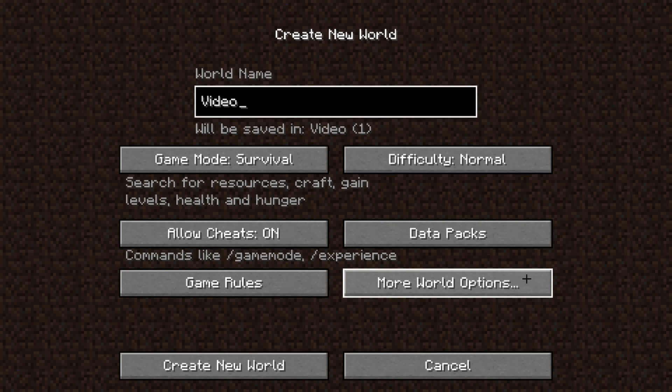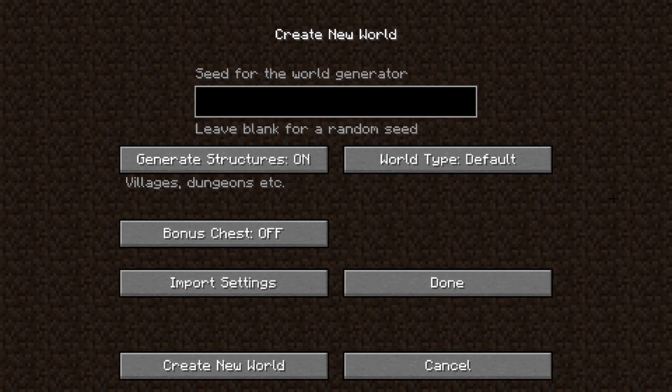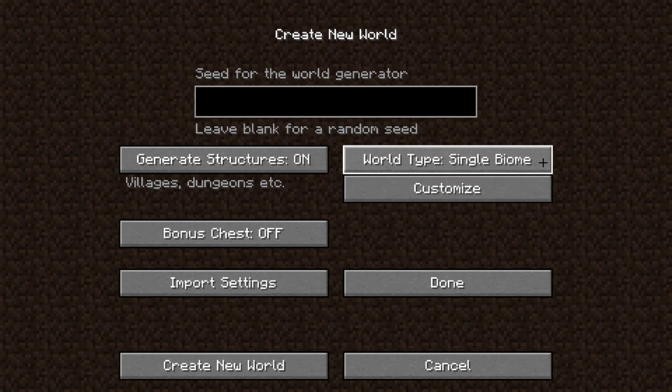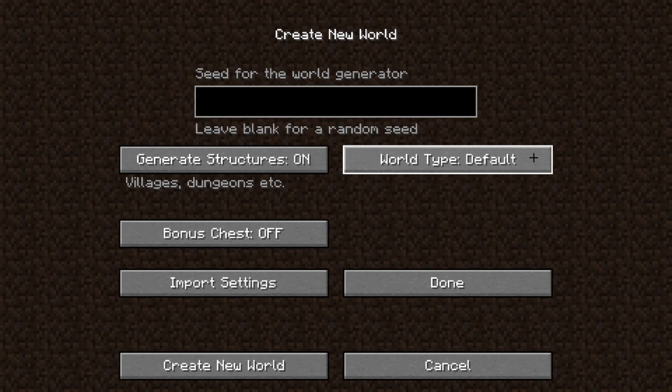We can find More World Options right here, and as we click on that, this menu is going to pop up. Here we can enter a seed, choose the world type — Default, Super Flat, or Large Biomes — and so on. There are many different settings here, and if you really care about all of them, go ahead and set your own.